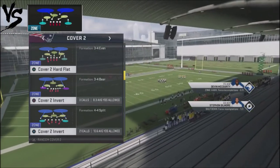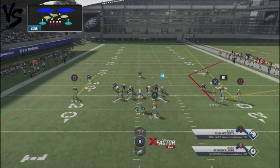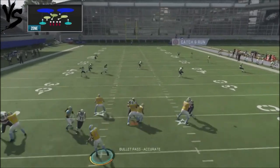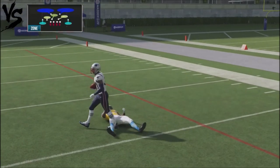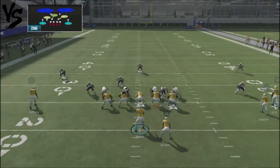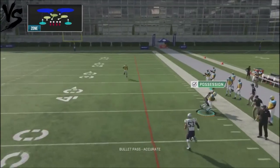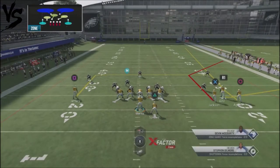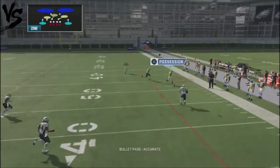There is one particular Cover 2 that will shut this down — it's the Cover 2 Invert, which will show you Cover 3. It shuts it down because that defender is actually going to be there to contest the ball. If you've got an opponent who likes to run Cover 2 Invert, this probably won't work. But all you need to do is attack them with a deep corner out. The invert can't play that route either because he has deep responsibility.